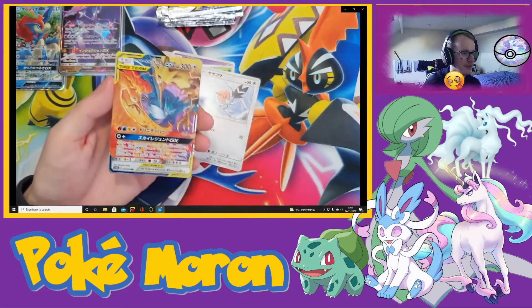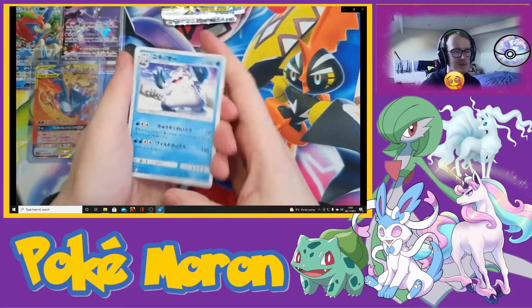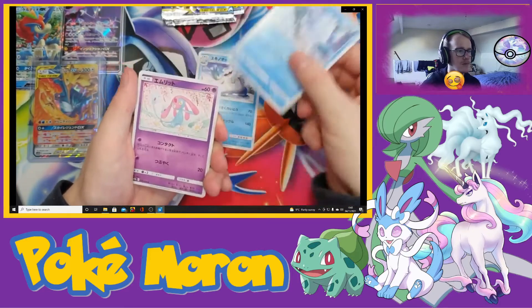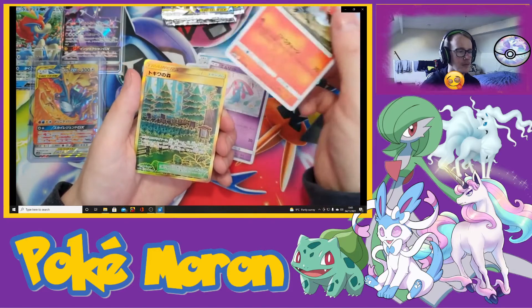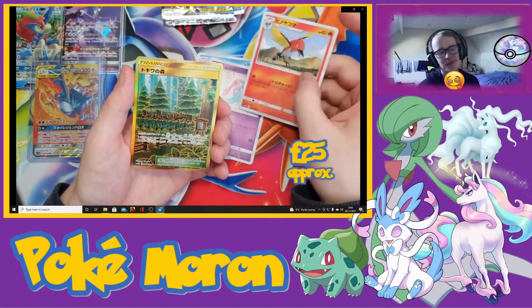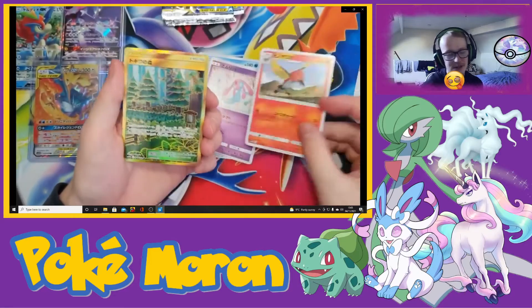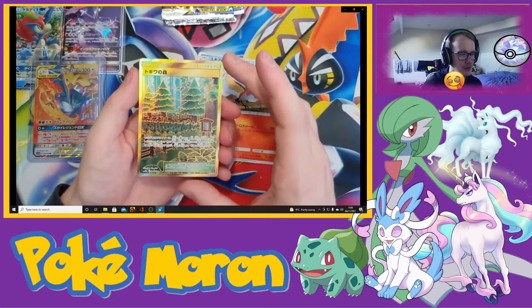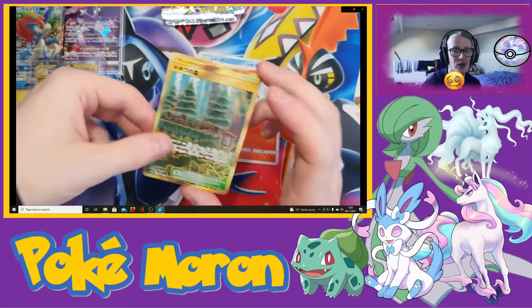That was a secret rare, however we will definitely take that card. Abomasnow, Snover, Mesprit, Talon. I've just ruined the last card for myself. So at the time I didn't know the name of this card, but it's Viridian Forest. We have some kind of Golden Forest — secret rare, Golden Viridian Forest. That is beautiful. That was one hell of a card.